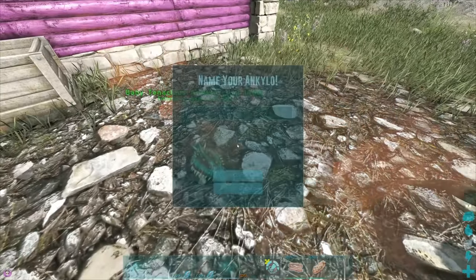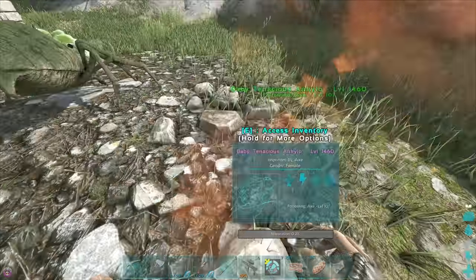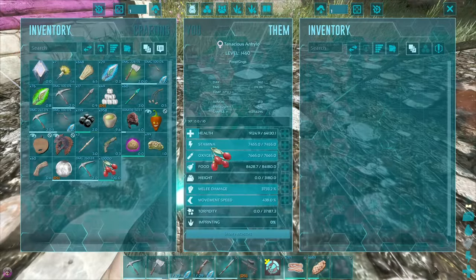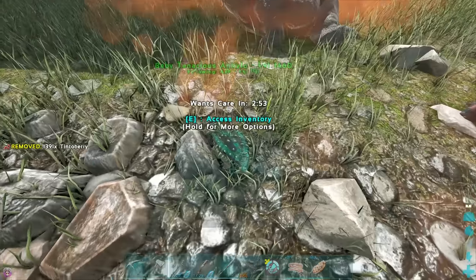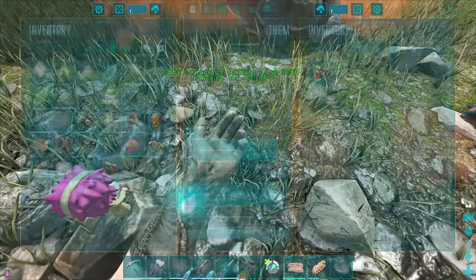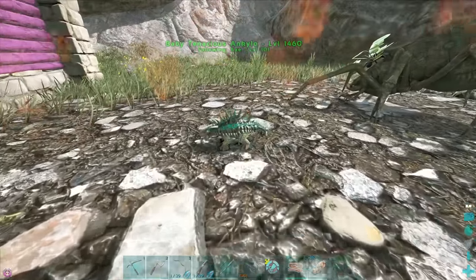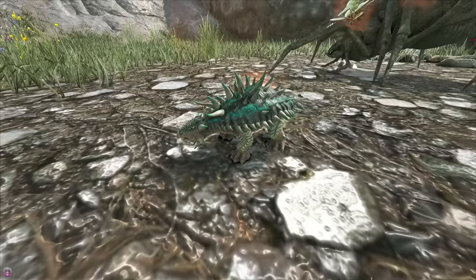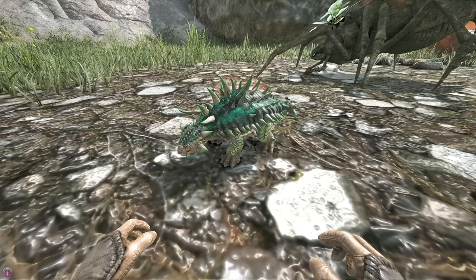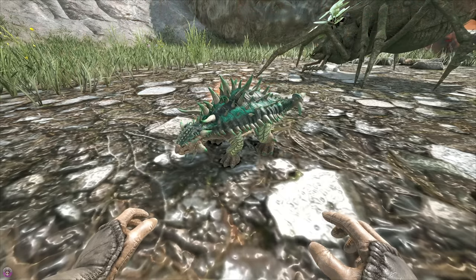Oh shit! Oh, we've got babies! They're running around real quick - we've got twins! I was not paying attention! Oh, I feel like we got what we wanted! Oh look at these, they're amazing, we've got the colours! We've got all them colours - we've got the cyan and we got the green! That is perfect! And it came out at 1,460! Boys, these are gonna be insane! Oh look how tiny they are! Why are baby Ankis so cute, man? I feel like I've just grown a love for Ankis during this series. Look at them colours - the cyan and the green tips! Damn!